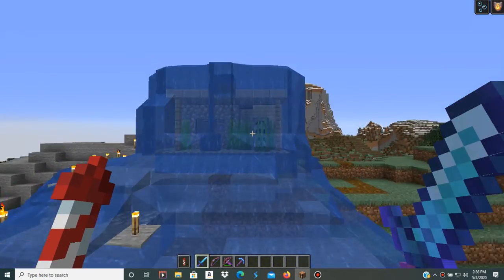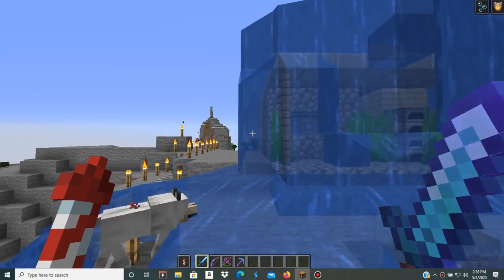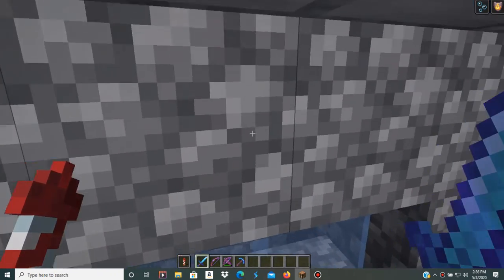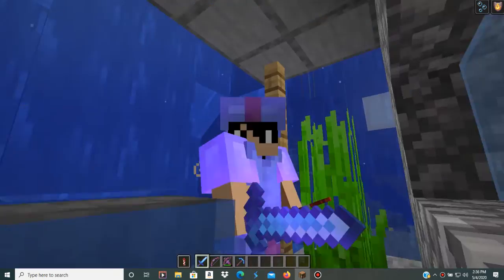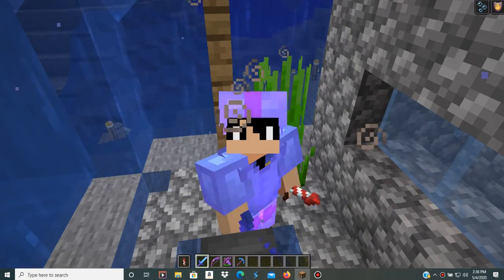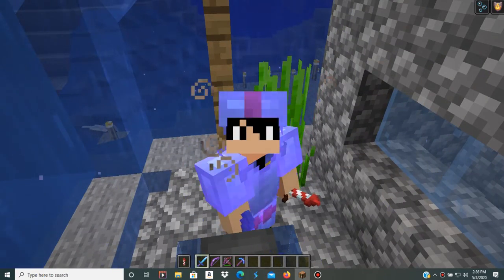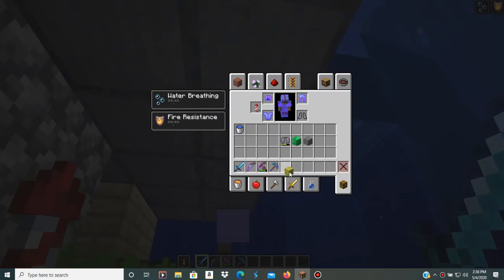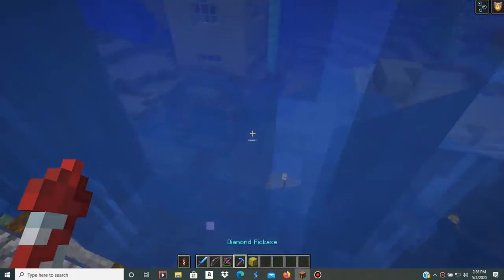Alright, guys, as you can see, it is all flooded. And yes, there is the item inside where we have to collect it later. But obviously we have to un-flood this place in order to collect the item, like usual with the Path View mission. So let's get a sponge and start cleaning this up.